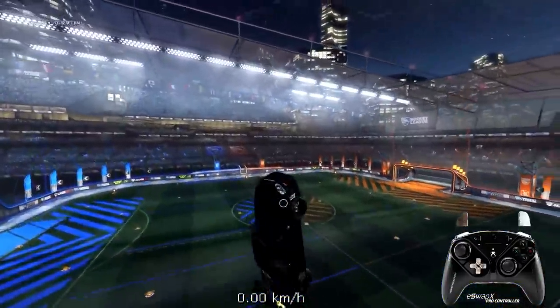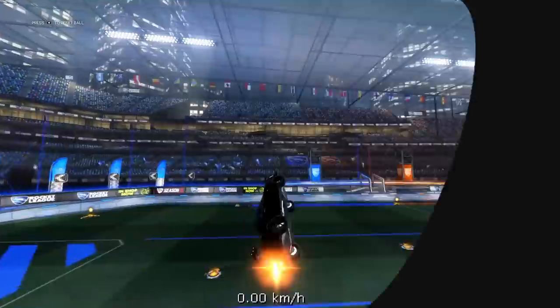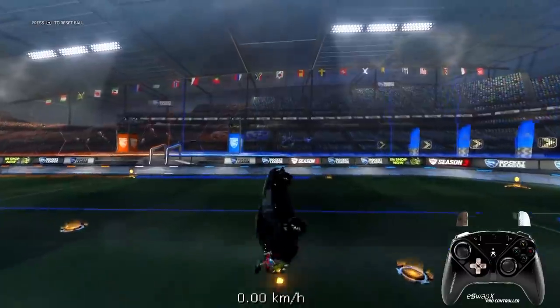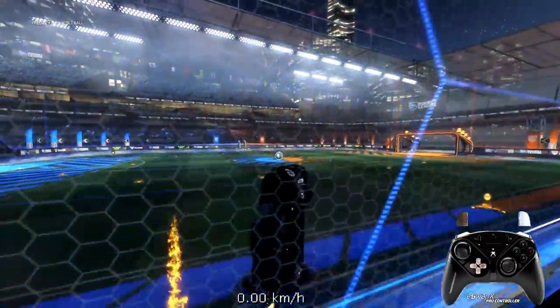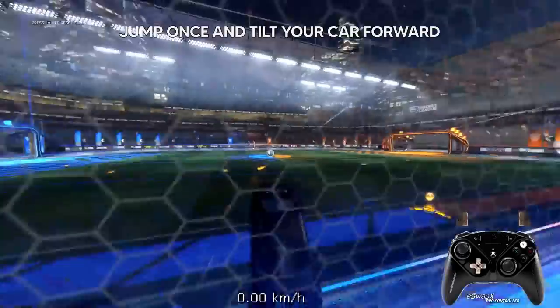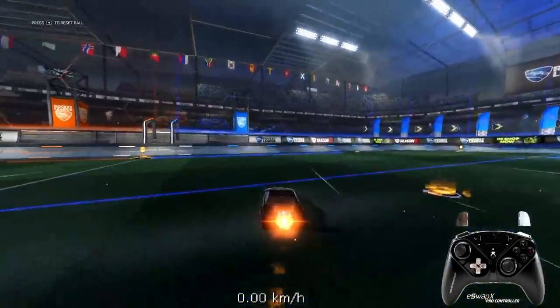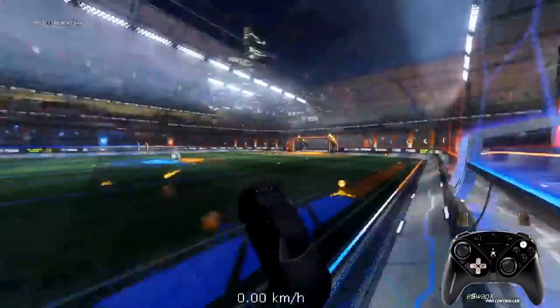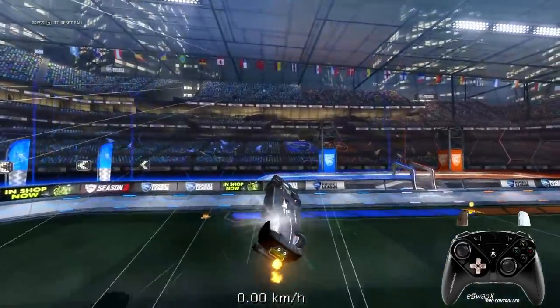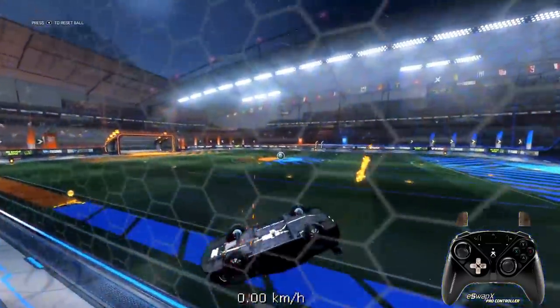Let's talk about all the different pogos. For the sidewall pogo — or wall bounce — you just jump and tilt your car a bit forward so you hit with the edge of the car and your car will bounce up. If you don't bounce up properly you just need to tilt your car more.